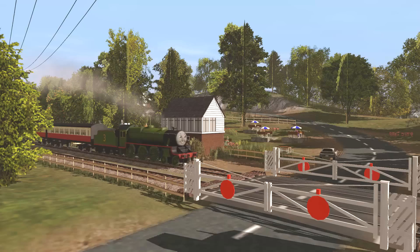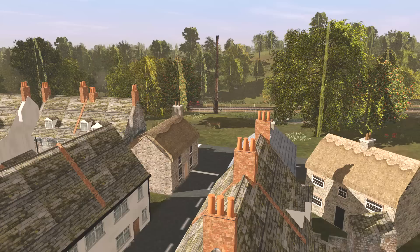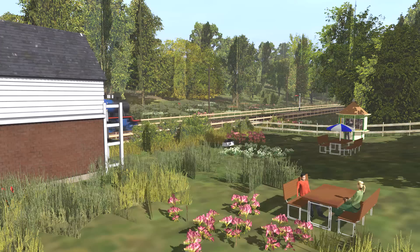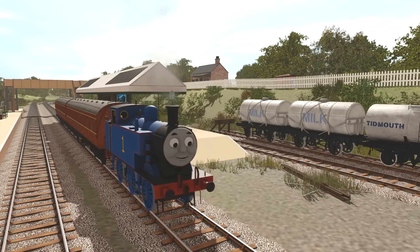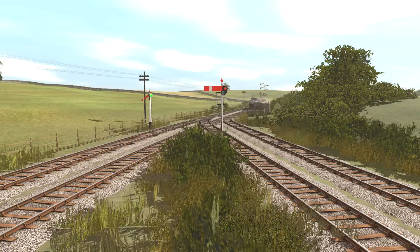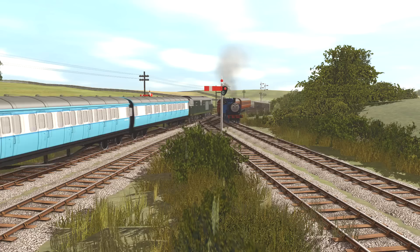Shortly after leaving Tidmouth, the mainline passes through Ellsbridge Forest, which is one of Henry's favourite parts of the line. At one end is a signal box next to a level crossing; the road leads to a small hamlet, Lower Ellsbridge, which overlooks the railway. Just behind the signal box is a small picnic area popular with train spotters. After leaving the forest, the mainline continues to Ellsbridge Station. Most of the trains for the Farquhar branch line start here, and there is a small yard to accommodate trucks and coaches. A couple of miles up is the junction to the Farquhar branch itself.